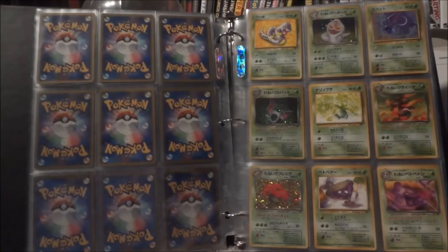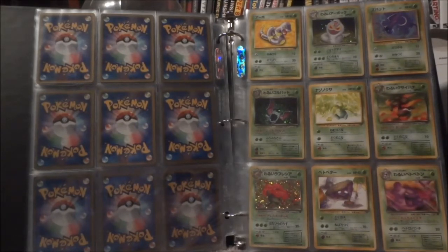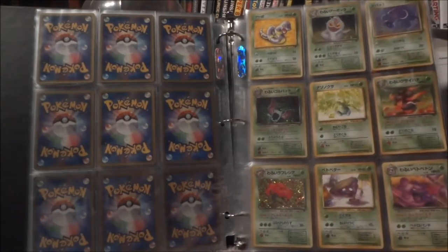Hey, what's up guys, really quick video this time around. I actually have a double complete set video to show you. First you're gonna see Japanese Team Rocket, every single card, and then you're gonna see Japanese Mysterious Cry, which is one half of Diamond and Pearl 5, every single card. So let's get right into it.